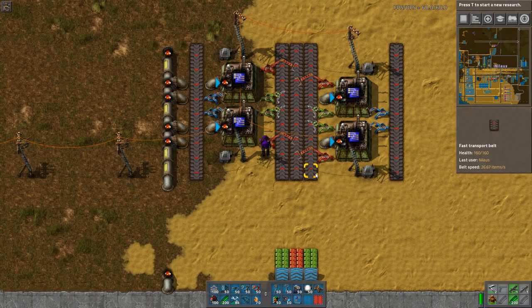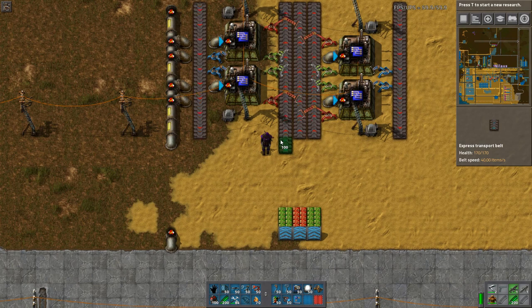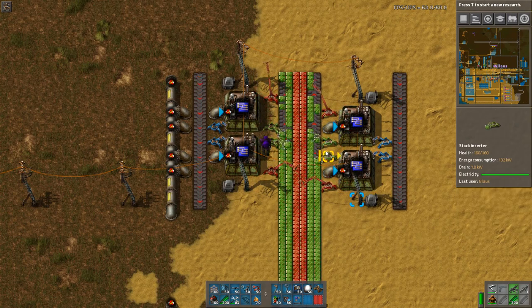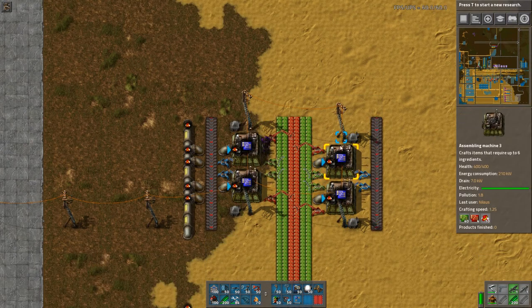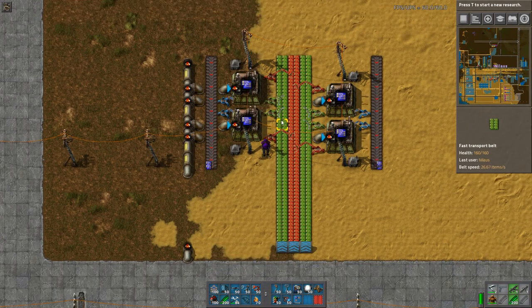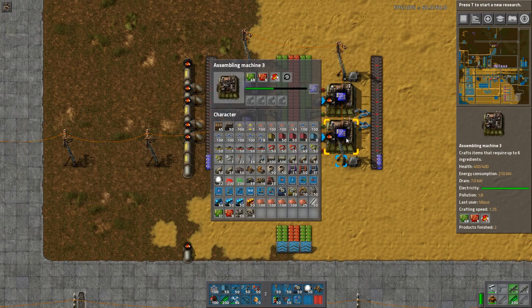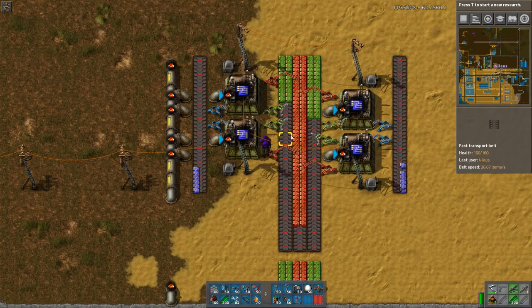We have to balance that against how much the belt can carry. This is a red belt — red belt carries 26.67 items per second. Since I have two green circuit belts here, let's hook it up so we can see what's going on. You will be able to have 10 of these machines on either side — almost 11, but 10 machines. That will consume two red belts of green circuits, which is a lot. Each machine outputs approximately every 8 seconds, so you can see how fast it actually operates.